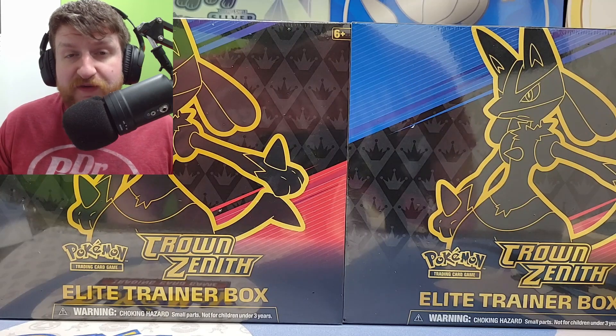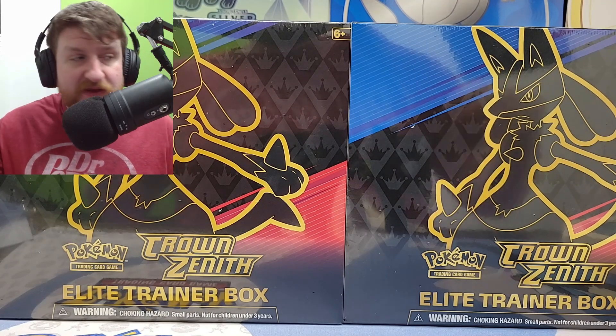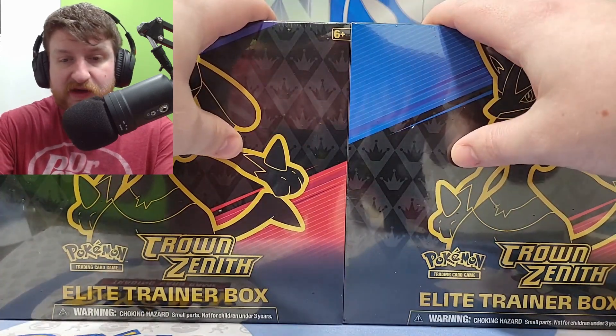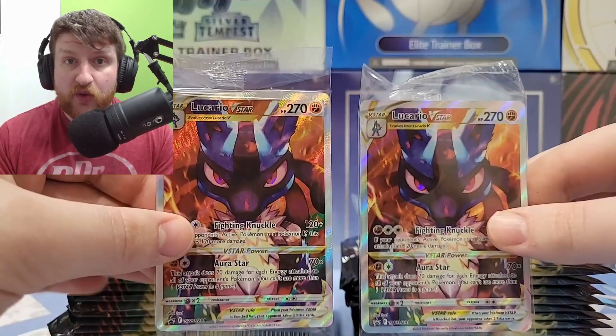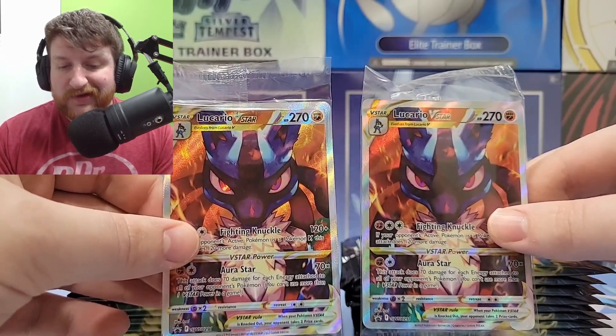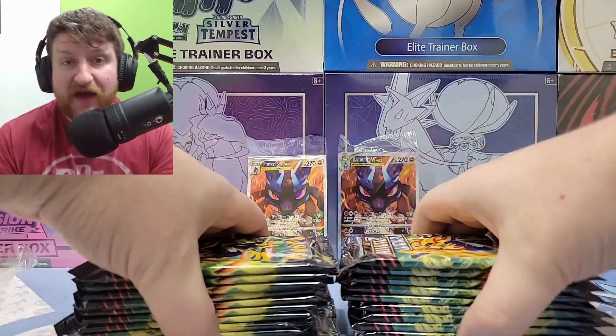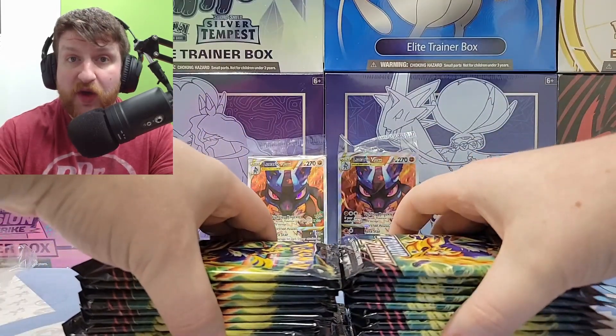I also have a new setup for recording these videos. We are going to see what we can open up in these two ETBs of Crown Zenith. We have our two Lucario V's — they're looking really good. I really like the V stars, these are good art. I think these promos will eventually be worth a lot, and then we have our 20 Crown Zenith booster packs.